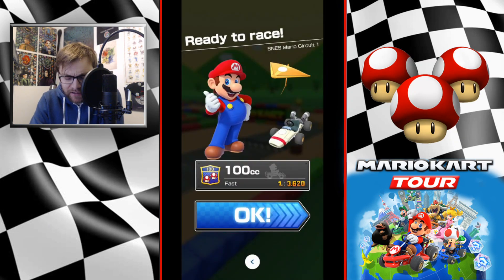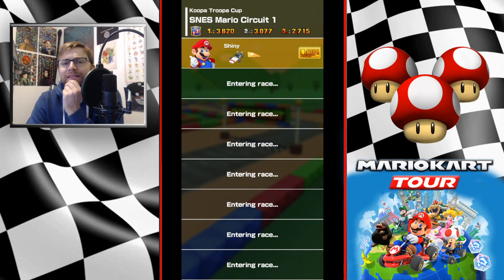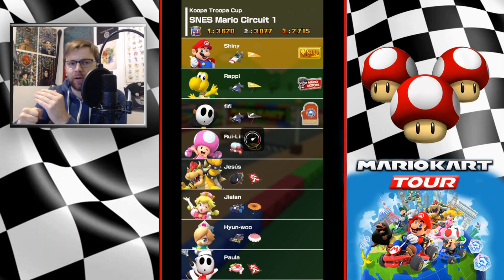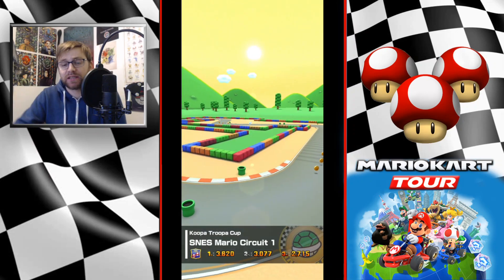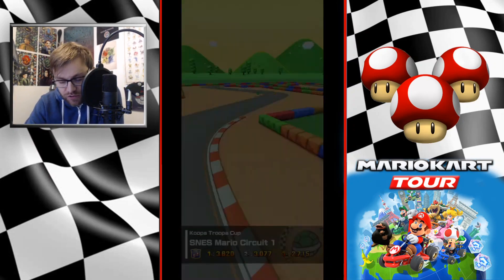Going at 100cc — basically on this level, if you don't, by the time you reach the pipe, you might still be spinning your item box if you're going at 200cc. So 100cc is the better choice here.